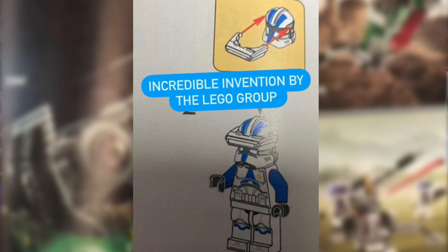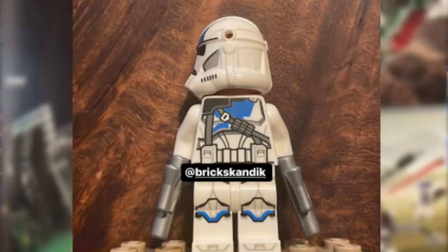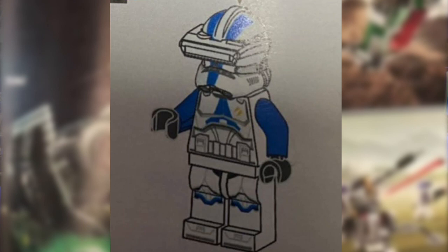We have a look at the first instruction manual, giving us a better look at the antenna — it does look to be one color. There has been this weird thing going around where people are talking about the 501st minifigure, like the antenna on the commander being lower down. A lot of people think that's a render error, and I tend to agree. But it still looks cool nonetheless. Here is a better, more high-definition, clear look at them in the instruction manual.